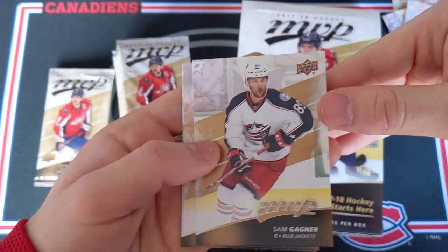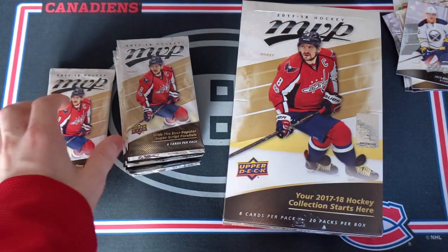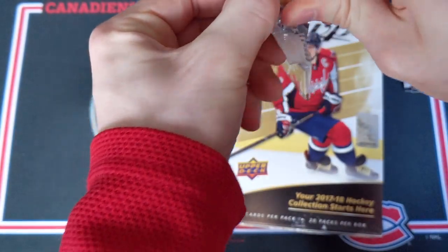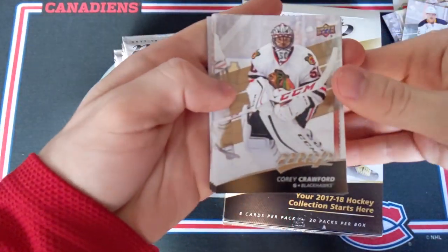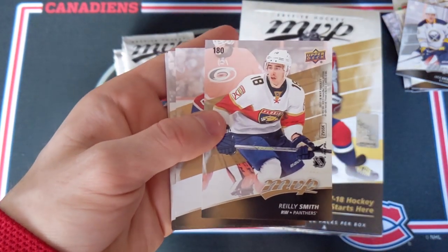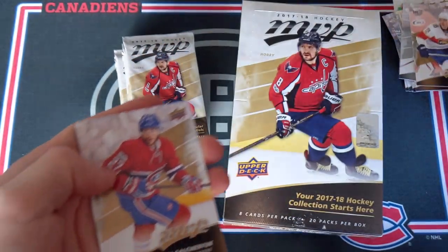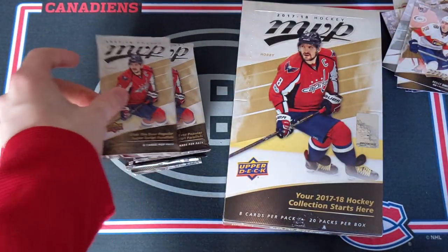Sam Gagne, Andrew Shaw, and Jake Allen. Our 10th pack: Corey Crawford, James Neal, Victor Rask, P.K. Subban, Riley Smith — another puzzle back, I think that was Henrik Sedin on the back — Galchenyuk, Toffoli, and Marian Hossa.